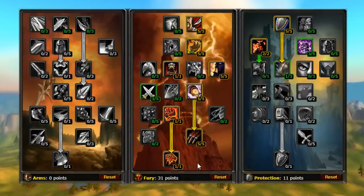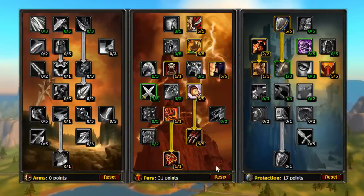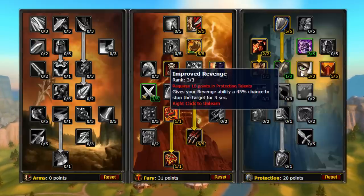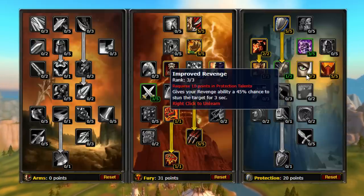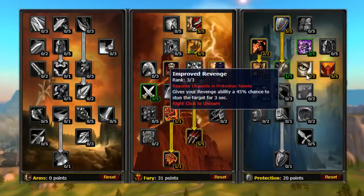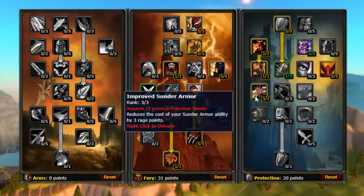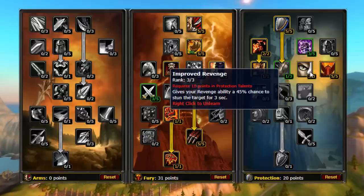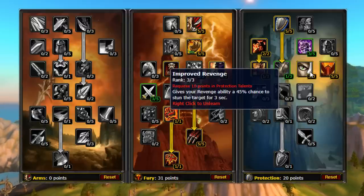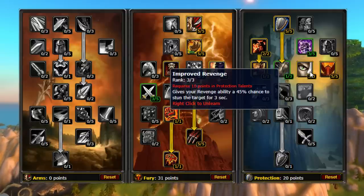From here we have a few options based on personal preference. If you haven't done so already, throw a point into Last Stand and max out Defiance. Then we are left with a choice between Improved Heroic Strike, Improved Sunder Armor, or Improved Revenge. Improved Revenge will be most ideal for tanking dungeons as you can control more enemies at once. This can allow you to stun a target near death while the DPS finish it, or an early stun to allow you the opportunity to build rage on a secondary target while the DPS works on the stunned one. Improved Heroic Strike will be great if you have a lot of warriors already applying Sunder Armor in a big raid or dungeon. I personally prefer Improved Revenge, as it still gives you the ability to stun a target if you are getting overwhelmed and can greatly help tanking early dungeons.